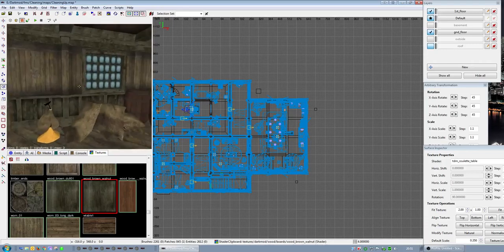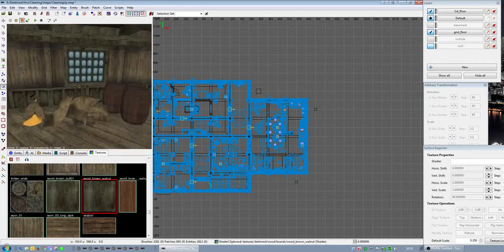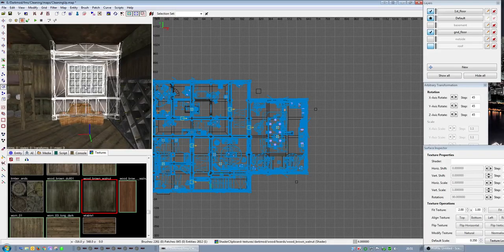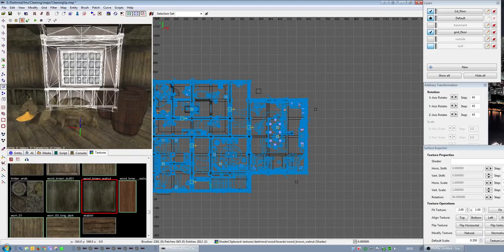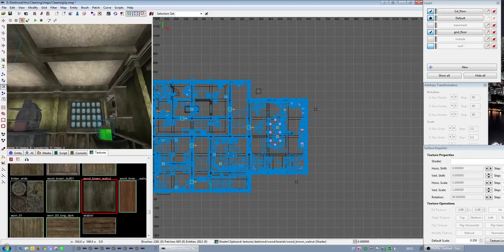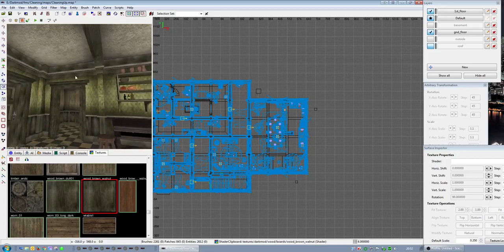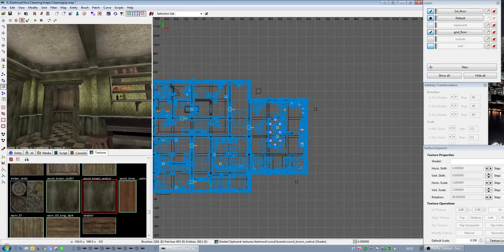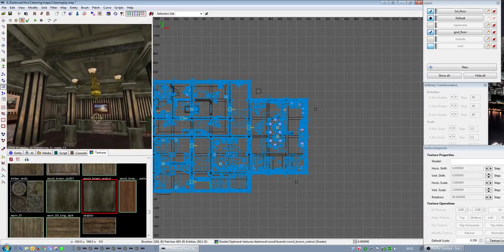I'm not a texture whiz by any stretch of imagination, so sometimes I get it right first time and sometimes I don't. I think what's wrong is the alpha channel — I've botched it somehow, because the black bits are appearing black in-game and they shouldn't; they should be transparent. I'll probably have to get somebody else to look at that. I did the ceiling and I still have to make one of these windows openable.